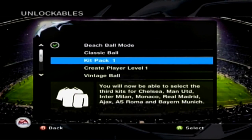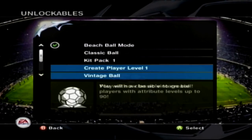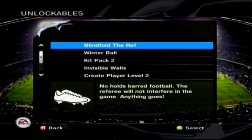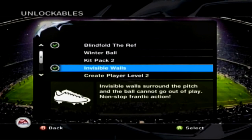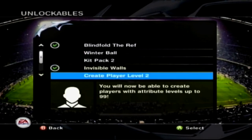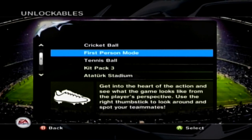...AC Roma, and Bayern Munich. We're playing as Madrid so we might have a look at Madrid's kits. Create player level lets you create players with attributes up to level 90. There's a vintage ball, blindfold the ref - which we're going to have on - so basically no fouls or anything can happen. Invisible walls - yeah, invisible walls before the 2006 World Cup, it was already there. Winter ball kit pack 2 includes AC Milan, PSG, Werder Bremen, Barcelona, Arsenal, Juventus, Athletic Bilbao, and Sevilla. Create player level 2 lets you go up to 99. You can play with a cricket ball.